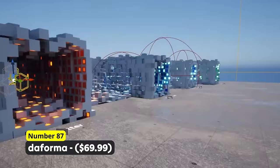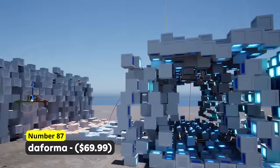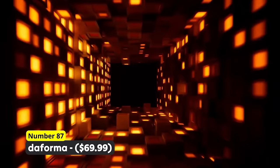Create interesting-looking grid-like things. Number 87: Daformer. With a bunch of different effects and randomness as well as support for Lumen and emissive lights, this can be used for interesting-looking walls and other creative things.